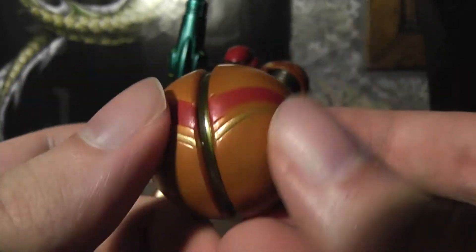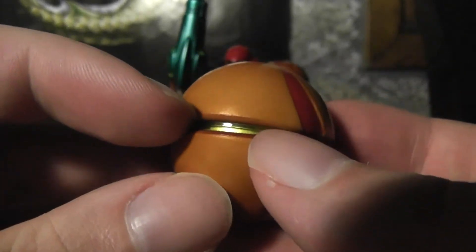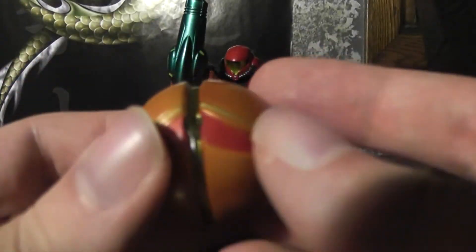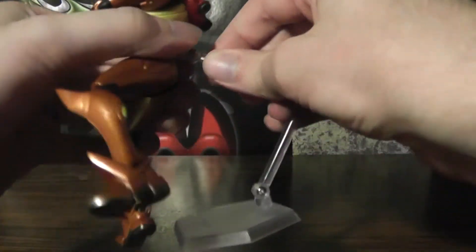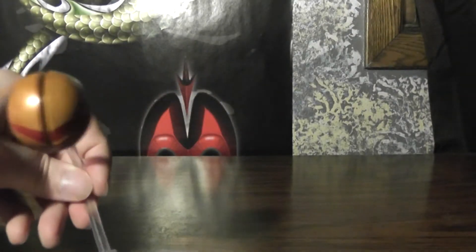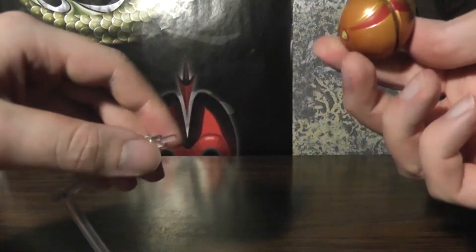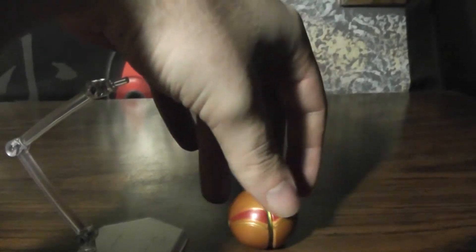Last but not least, you've got the Morph Ball! Which is a nice little accessory. It looks really nice with the sort of clear plastic in the middle. It also has a hole in there. If you really want to, you can attach it to one of the Figma stands, to make it look like she's jumping — but you don't really want to do that, because that's kind of silly. It just sits fine on a flat surface and doesn't really roll anywhere.